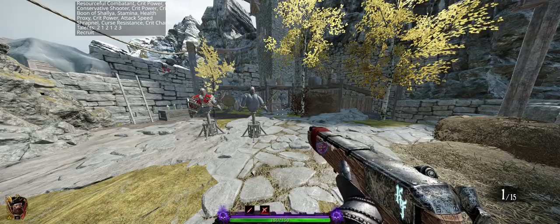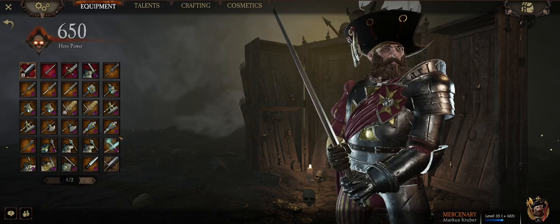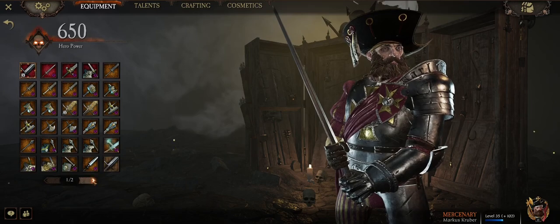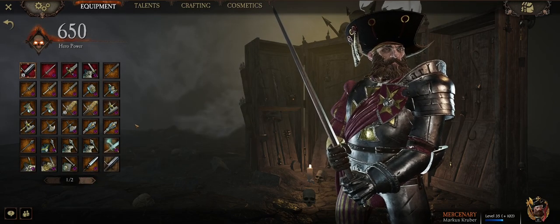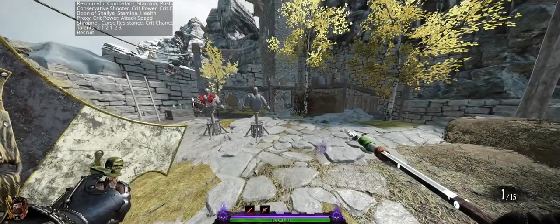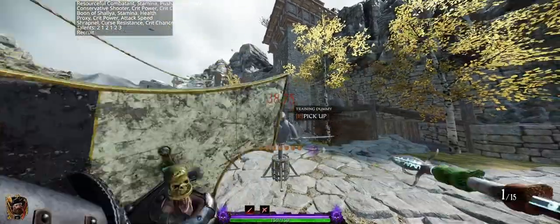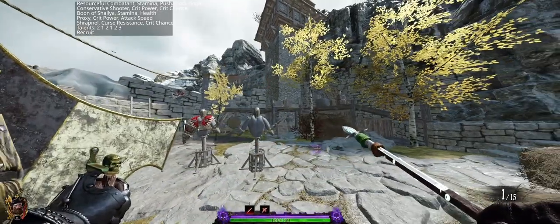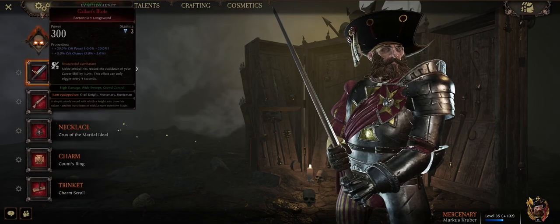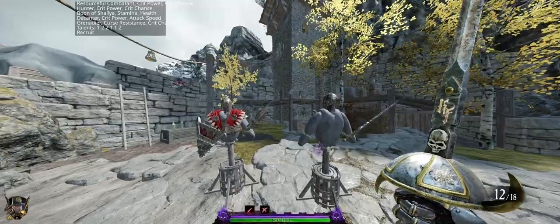It's worth mentioning that you'll want to go into your controls and set a weapon special. Not all weapons have a weapon special, but the ones that do tend to have them be powerful things. For example, with Kruber, there's a spear and shield. You can see that it's got a weapon special called Guarded Thrust, which allows you to attack while keeping your guard up.